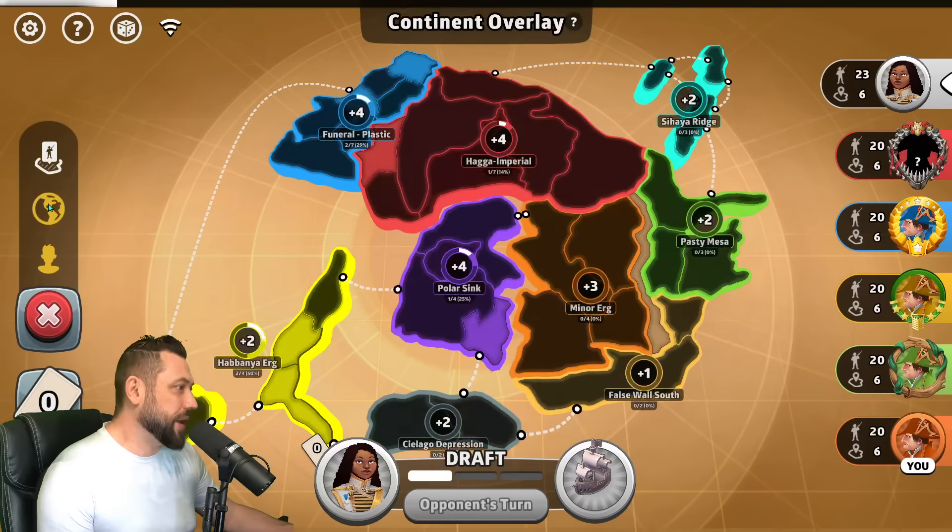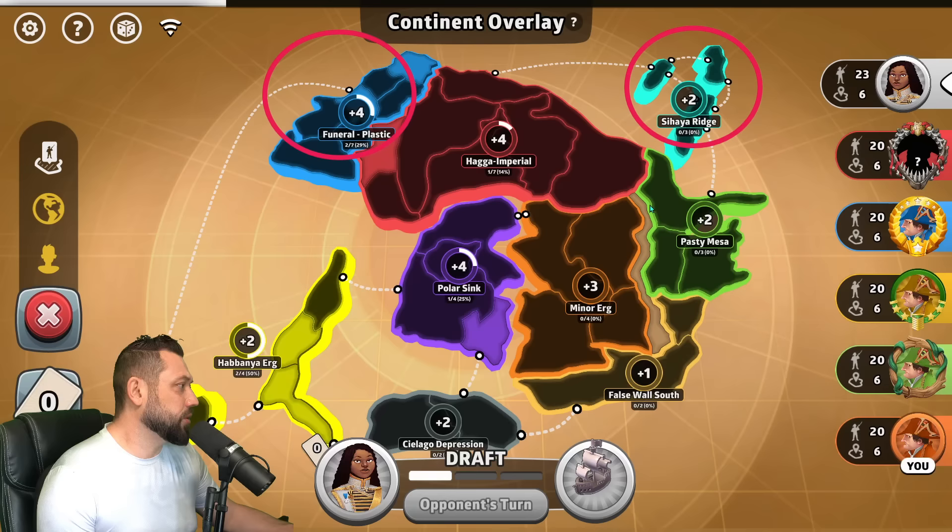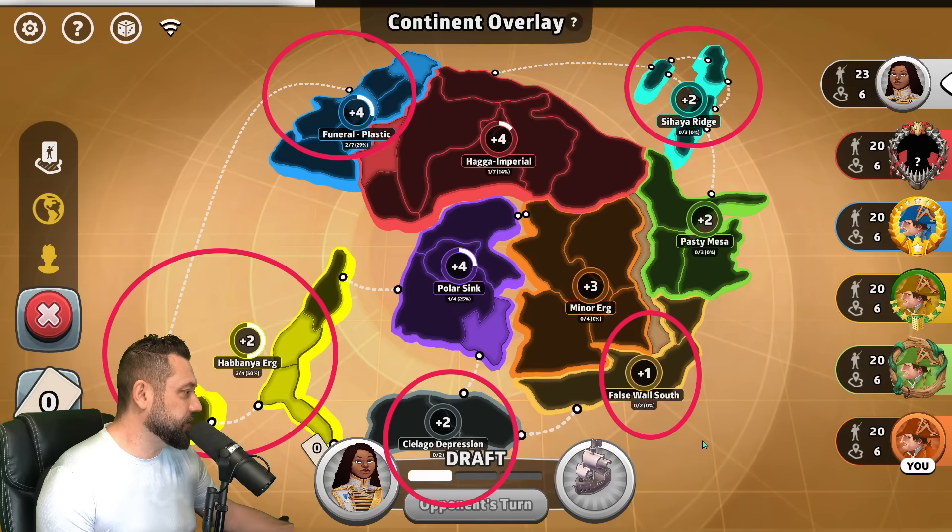All right, we're looking at map two of five in the new Dune map pack. This is Arrakis. First things you want to see: we have four bonuses — three territory plus two, four territory plus two, two territory plus two plus one — interesting. Three territory plus two, three, four, four in the middle.